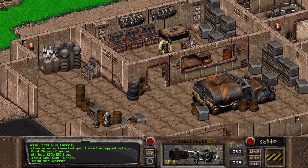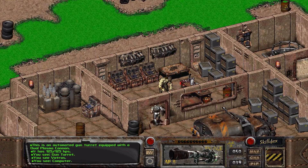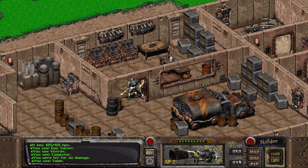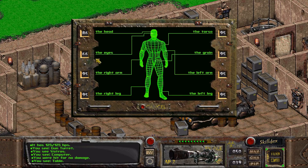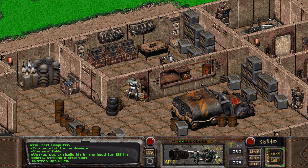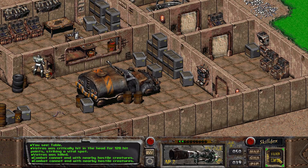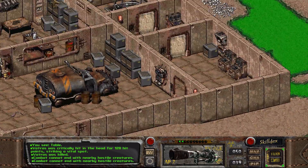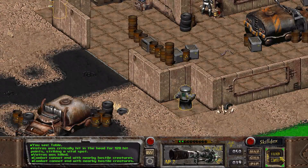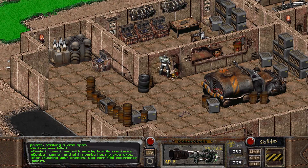There's another guy in there — Vatras. Is he going to attack us? I'm assuming he is. Yes, he is. Okay. Flamer — and no power fist. Let's see how this works out. Let's go for the head. That's 128 critical — of course it was a critical, but pretty nice. Hostile creatures — where? I guess it's the turrets. Ow — I just bit my tongue. That was not nice. How did I do that?